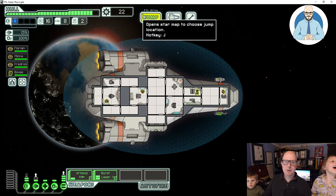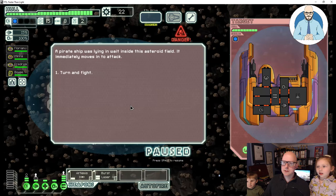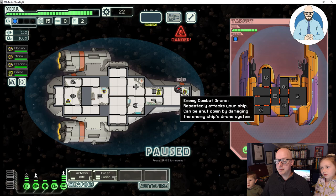Let's jump — let's go to this star system here. Oh no. Asteroids, danger. A pirate ship was lying in wait inside this asteroid field. It immediately moves to attack. Let's turn and fight. They've got a drone here — an enemy combat drone.